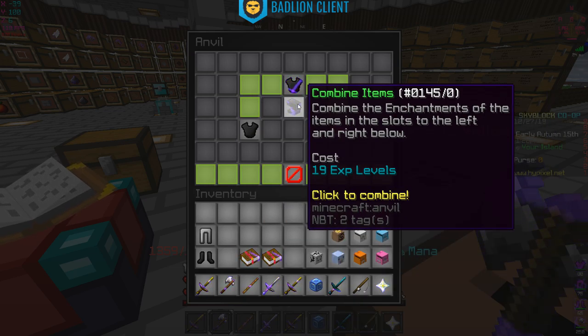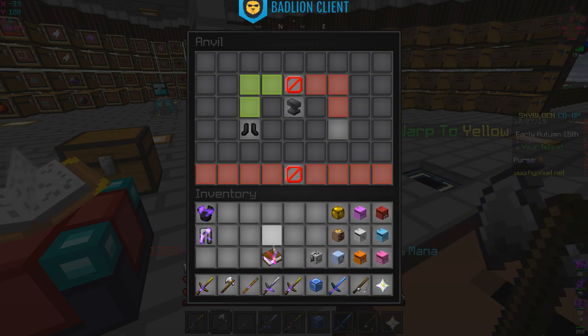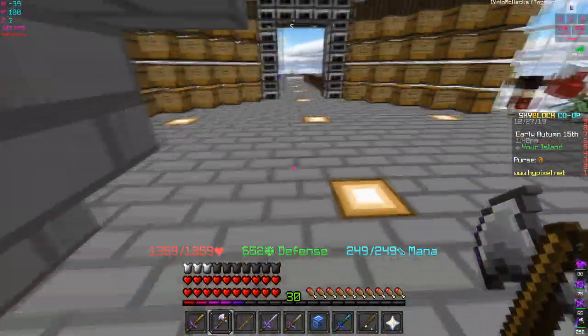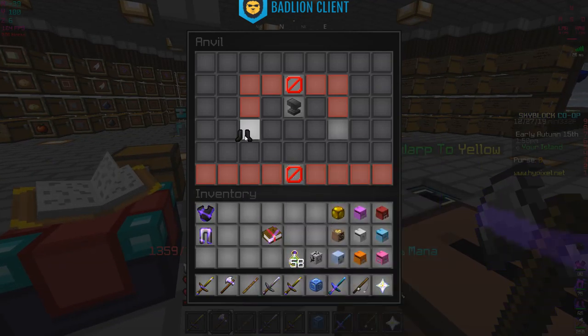We're gonna test it out and see how much damage we do with the tarantula helmet combined - I'm curious how much damage we'll be able to do. Dang, 78 XP on this one enchant book. I also wanted to see how much damage I'd be able to do against the dragon, that's another reason.